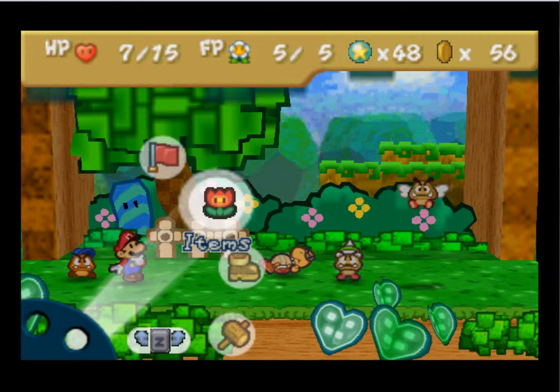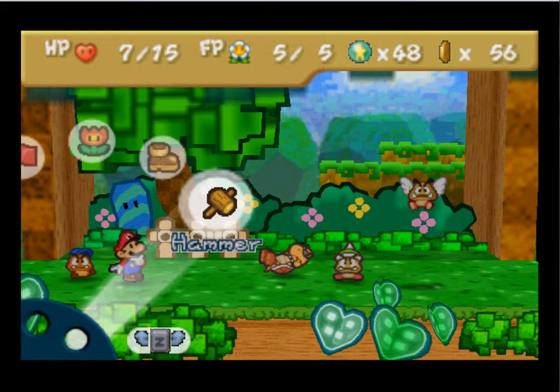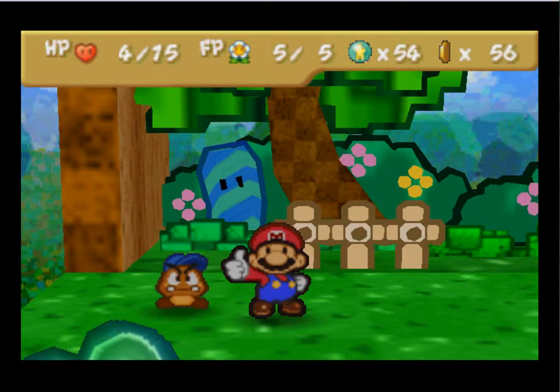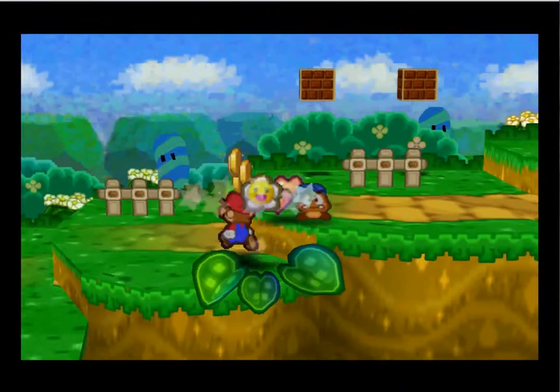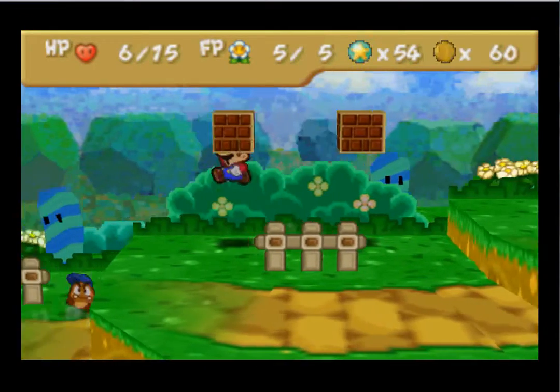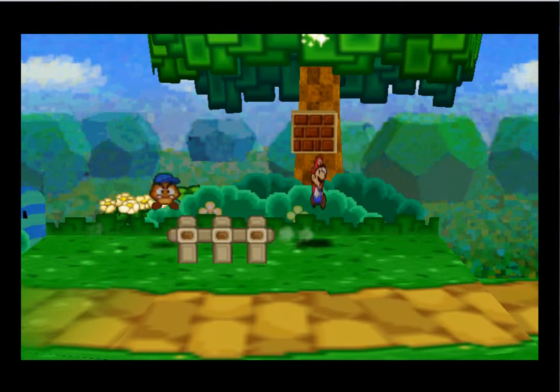Welcome back. We're going to cut the Fright Jar out right away — I just wanted to let you guys know that. I'm pretty much just going to be quicksaving after every battle, or right as the battle starts, along with actually saving, just to be sure that nothing like that ever happens again.